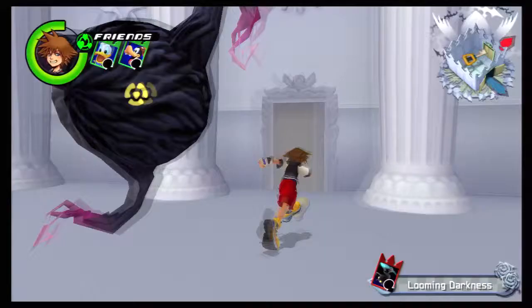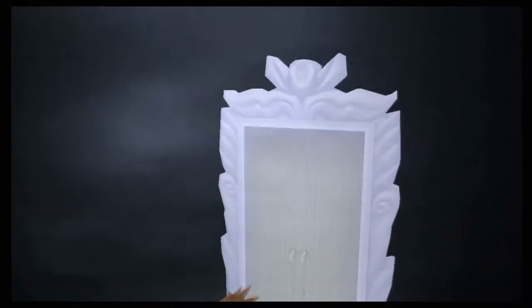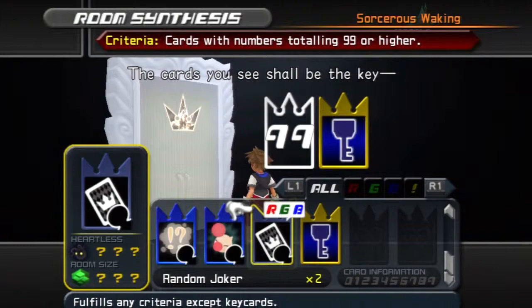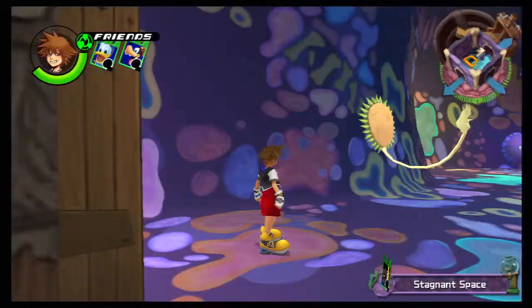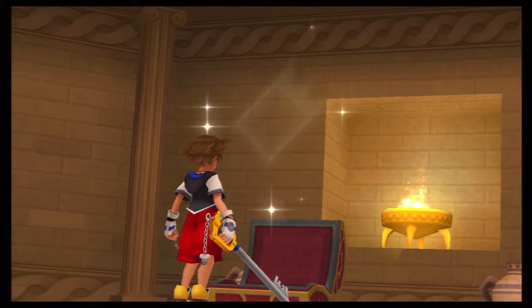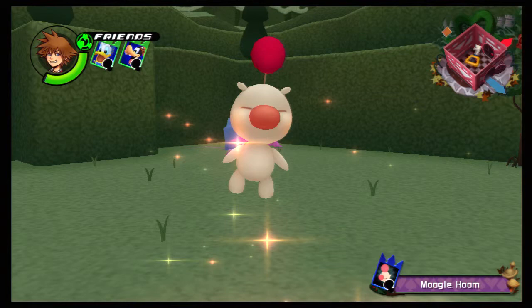Throughout each world you go through specific rooms that you influence using cards. Whenever you approach a door, a specific number and color appears, so you need to use a card that corresponds to that number — sometimes you need more than one card to open it. Joker cards are a special type I want to mention because they can substitute for any card at a door and are really rare to find, so hold onto them for dear life. The cards you use for each room influence how the room turns out — you can get chests with Sleight cards, a Moogle who sells you cards, or influence how many Heartless appear.